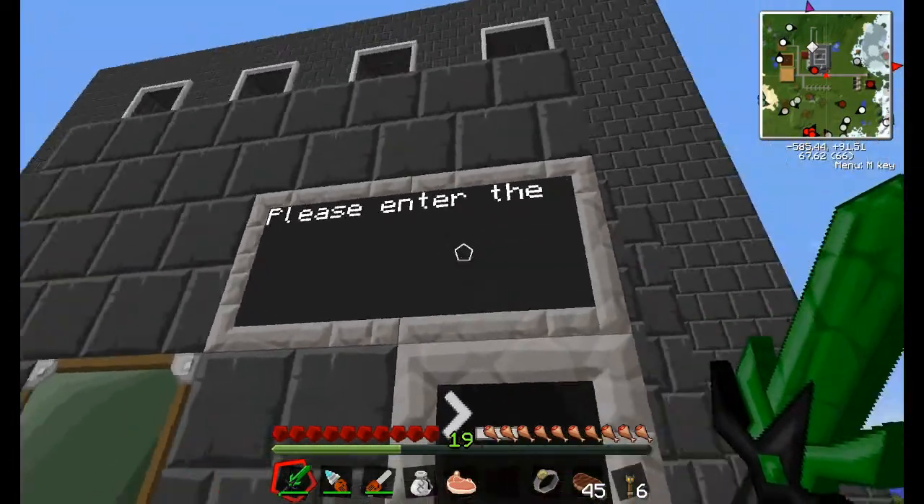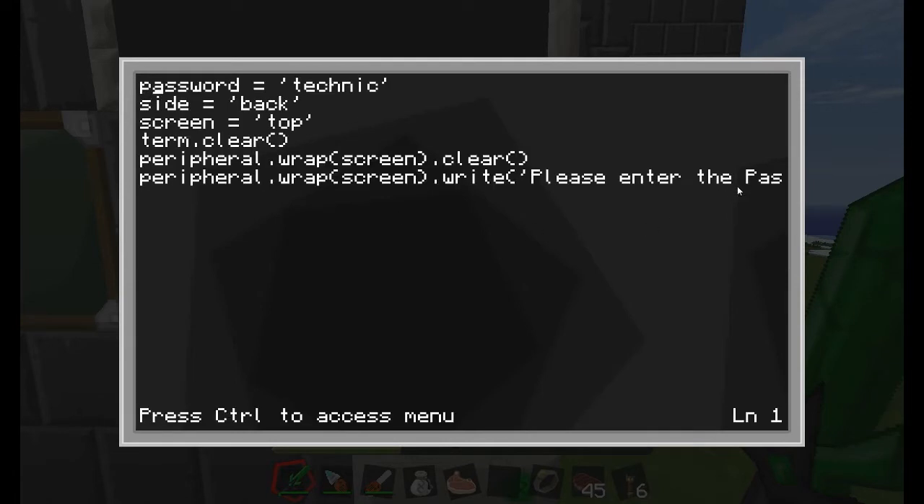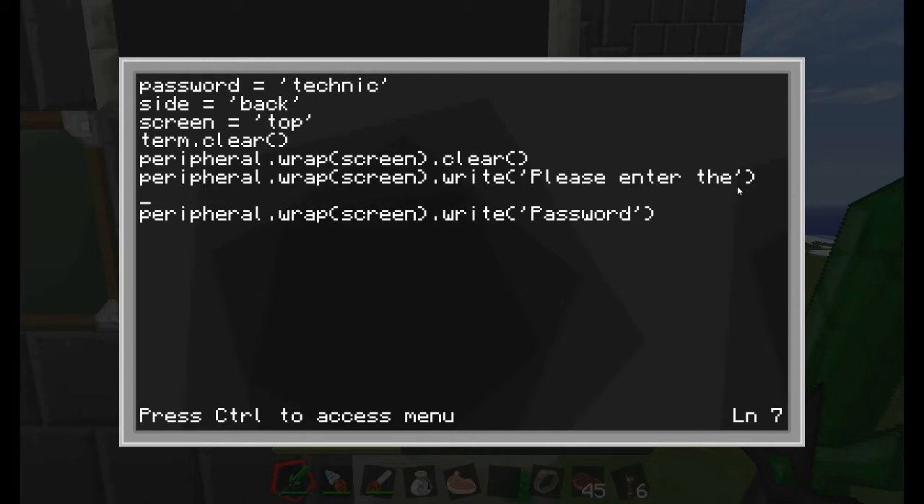It cuts it off, so I have to come over here and at the end put a little line break, then peripheral.wrap screen.write — and in between those two lines make sure you do peripheral.wrap screen.setCursorPos to the second line. Alright, let's save that and test it out.